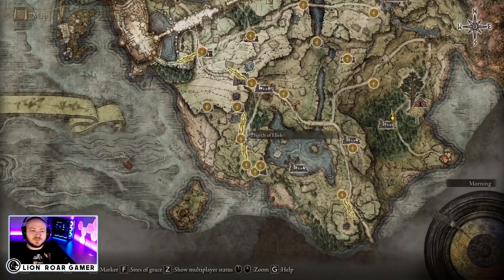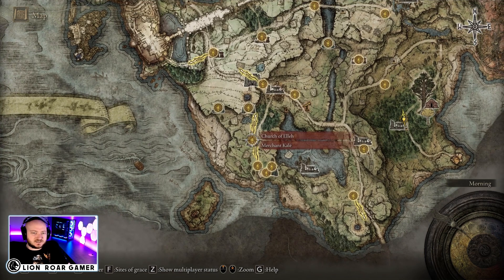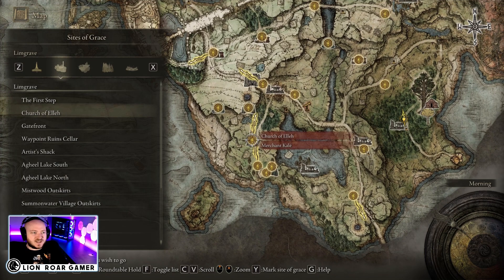Next we're gonna go back to the map, find the Church of Ella, and fast travel there.